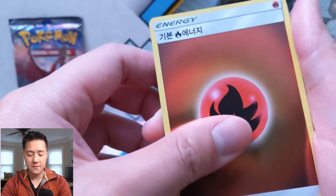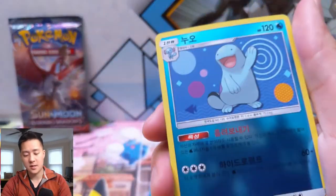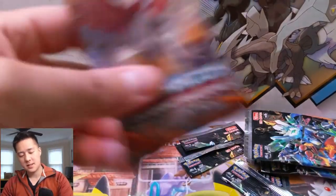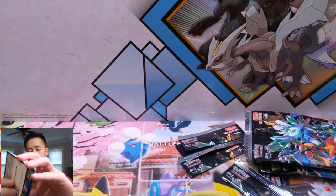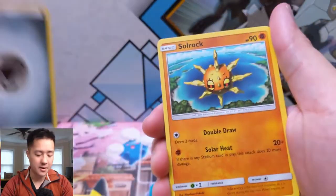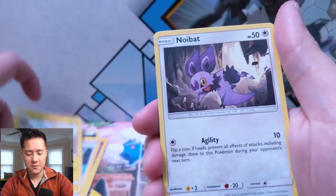We have a Ralts, some Fire Energy — these energies look so nice — a Cubone, a Wishiwashi, a Baton, a Quagsire, a Kartana, a Magnezone, and then a Manaphy. One thing I'm curious about: when they released these sets it was kind of all the Sun and Moon sets combined. Obviously for the English release that won't be the case — it'll be much further along — and I wonder if they'll change this set.